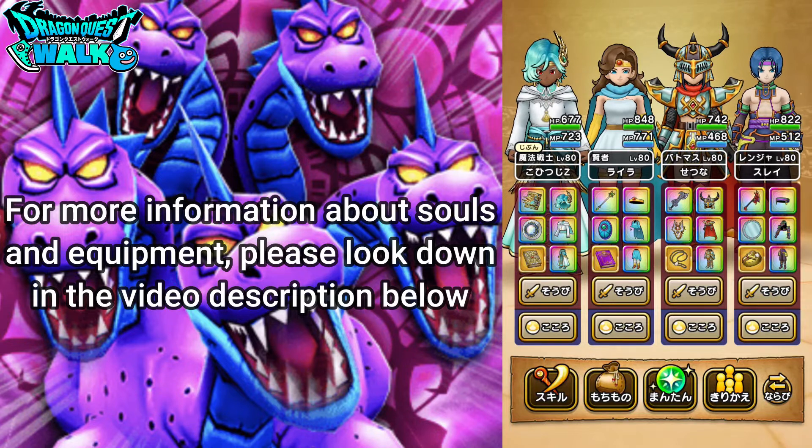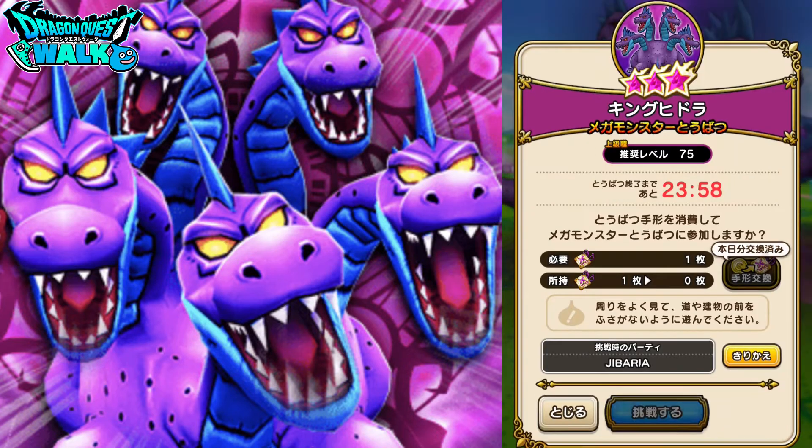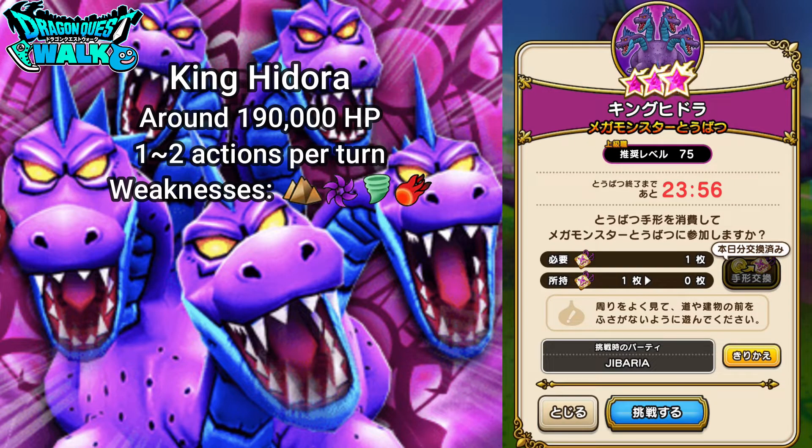For this particular battle, King Hira is going to be weak to Jibaria, Dorma, Baggi, and Mera. He's going to have 1 to 2 actions per turn and close to 200,000 HP. But if you solo this, you only need to get around 95,000 HP in order to defeat him.